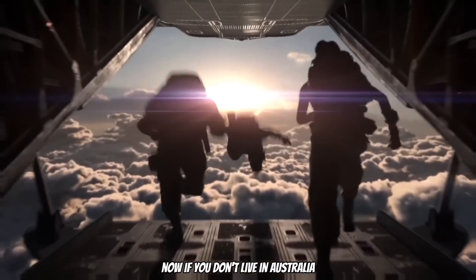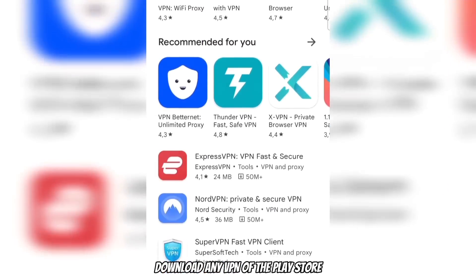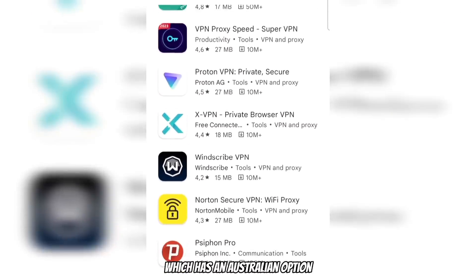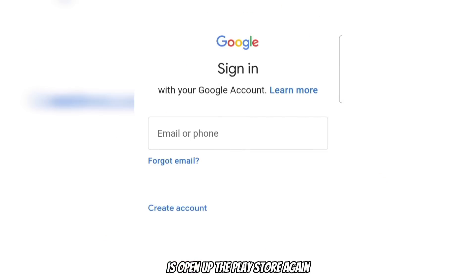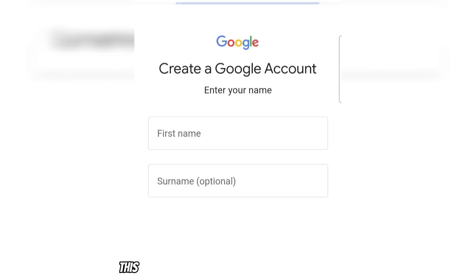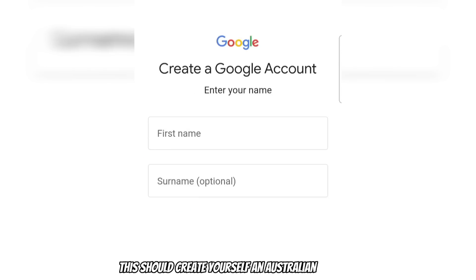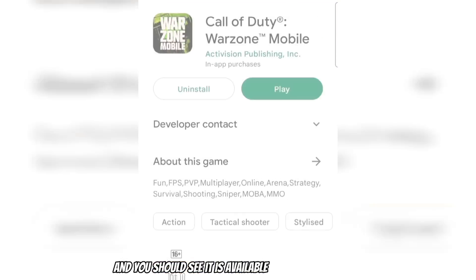Now if you don't live in Australia, here is what you can do: download any VPN from the Play Store that has an Australian option, launch it, get it working, and then open up the Play Store again and create a new account with that VPN turned on. This should create an Australian account. Now search up Warzone Mobile and you should see it is available to be downloaded.